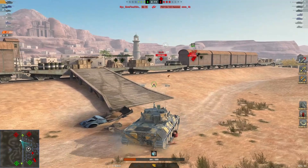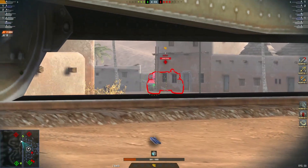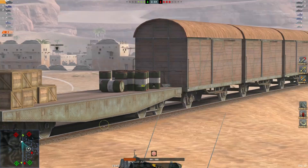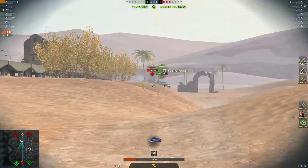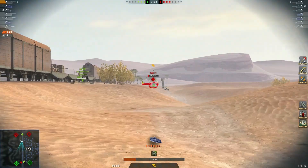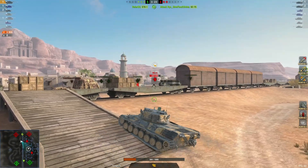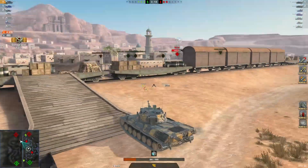Three versus three now. On the enemy side: a heavy, a TD, and two mediums with very low hit points. Nice shot — 3000 damage. Another beautiful shot there. Trying to keep his TD in the game. Takes care of that one — favors the green team now. Maxi has his first kill — one kill, three thousand nine hundred sixty six damage.